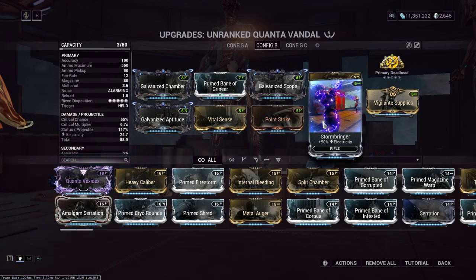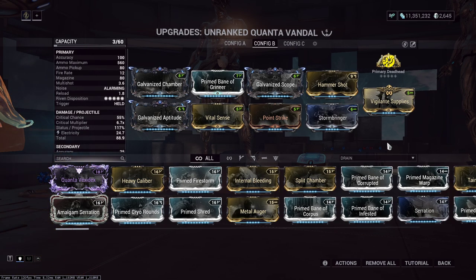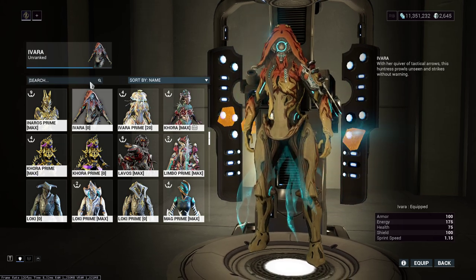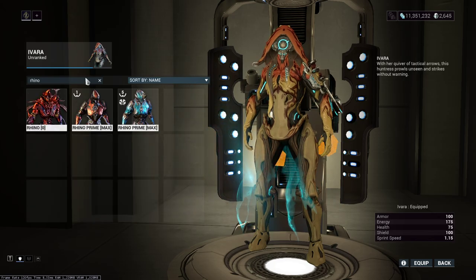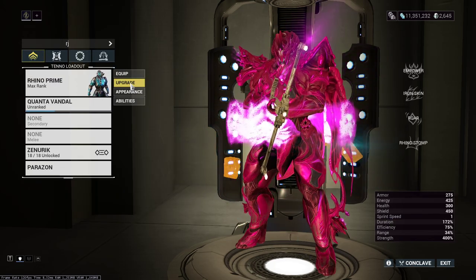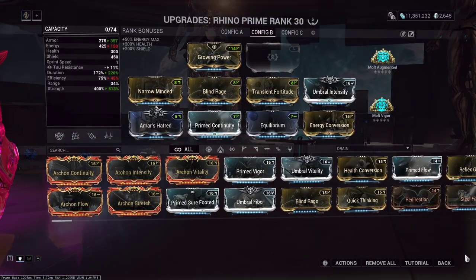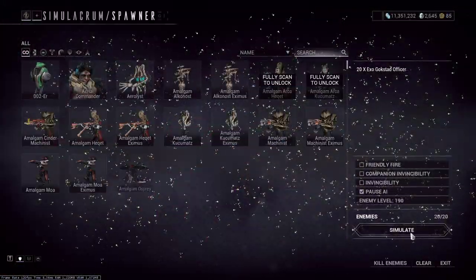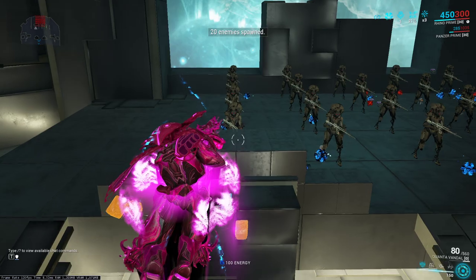In terms of dot damage, this weapon compared to the Convectrix — which gets its multiplier from a ton of multi-shot as a shotgun with efficient beams and status chance triggering lots of Slash procs — the Quanta Vandal is similar, getting its damage from the amount of electricity procs. The difference is this can hit oranges, and where Slash doesn't, Electricity has the Electricity damage bonus, so it incorporates electricity mods. So in terms of dot damage, this weapon is stronger than the Convectrix. One of the ways you can pull that damage out is something like Roar. Roar is the easy answer — get a nice chunky Roar DoT and it's practically a mini-nuke.